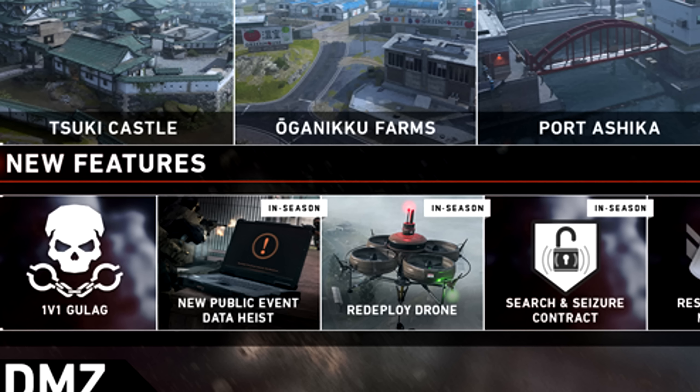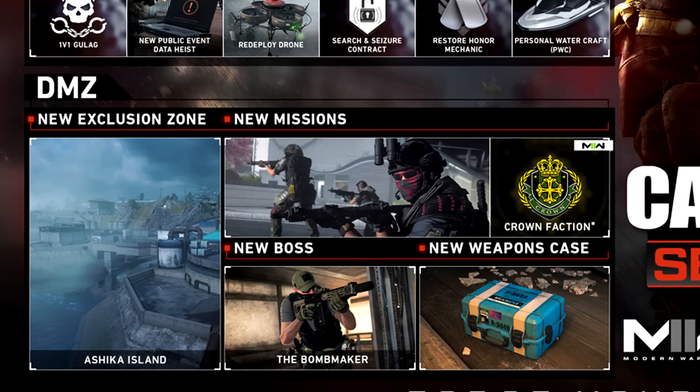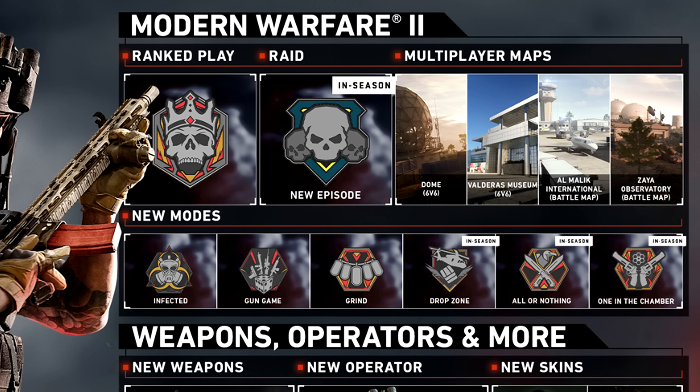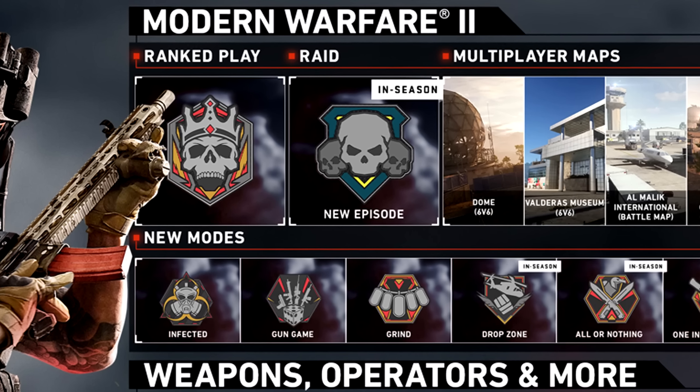This is going to be a new event known as the Path of the Ronin challenges. It's very similar to what we saw in Cold War and Modern Warfare 2019, where there'd be a mini event that gives you seven challenges. If you complete all seven, you get rewards like a gun screen, weapon charm, calling card, and sometimes a blueprint — but completing all seven also unlocks the new crossbow weapon. You can complete these challenges in both Warzone 2 and Modern Warfare 2 multiplayer.